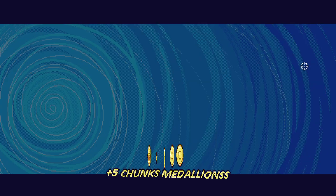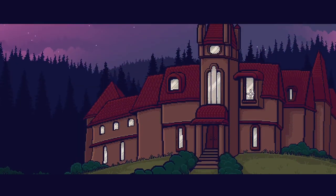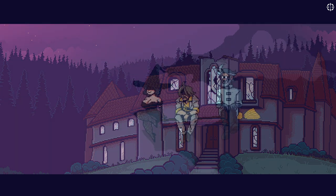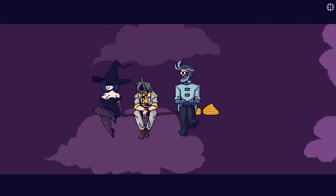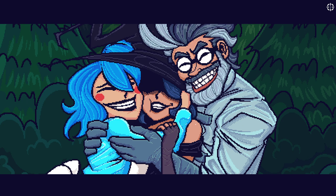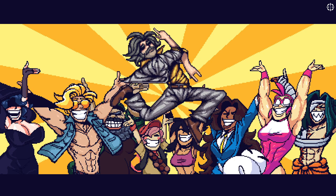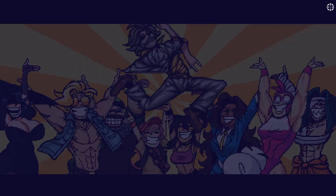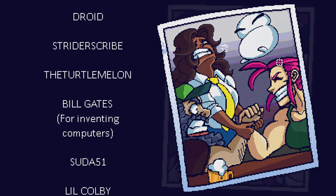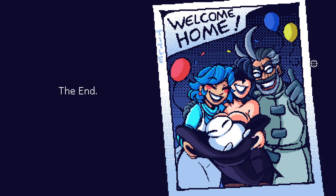Awesome! We're probably gonna have a cutscene here as well, but we also got five Chunks medallions — no idea what they're for, but hey ho. Oh lord, we are back. He looks so pleased — my guy looks depressed as all hell, but hey ho. Who's this guy behind us? There's a little girl scout and then there's this buff blonde-haired dude. Fantastic stuff — we did it! I hope you guys enjoyed this one, this was a really fun episode. I will see you guys in the next one, thank you all for watching.